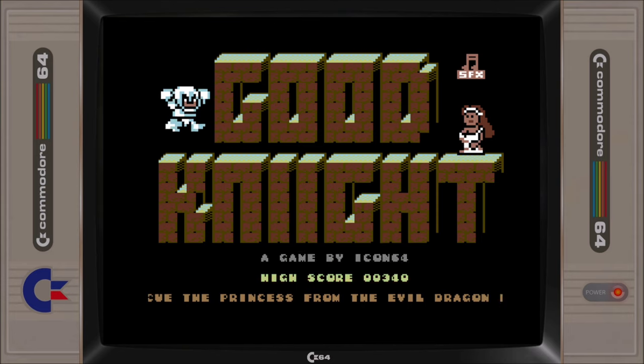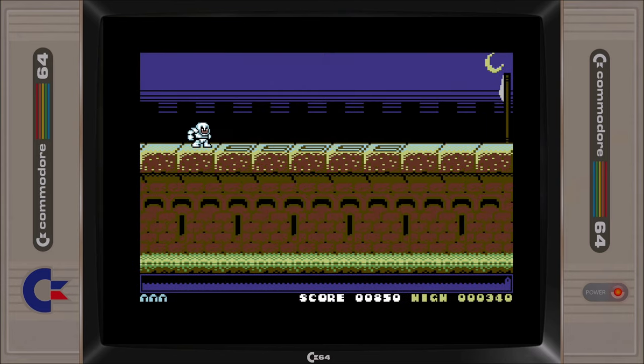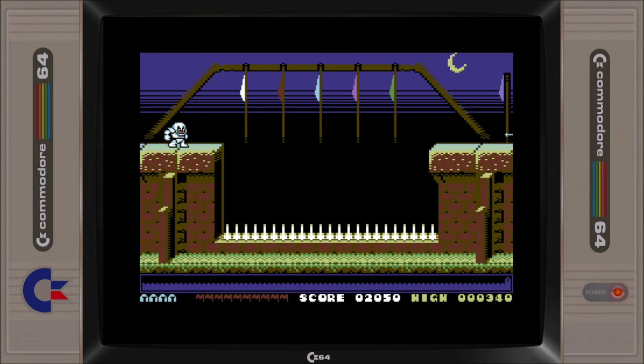Goodnight is a tribute to the classic Ocean game Hunchback. But instead of guiding Quasimodo, this time around you take control of a heroic knight who is out to cross the battlements and rescue the princess from the evil dragon.